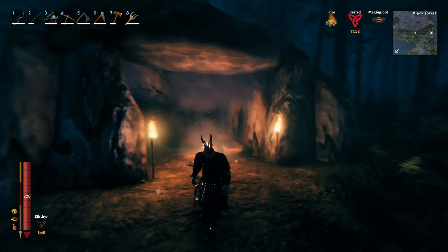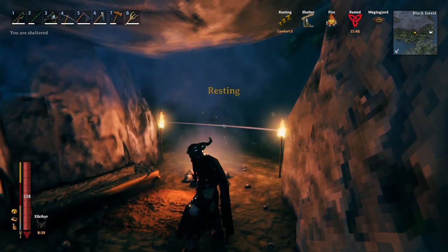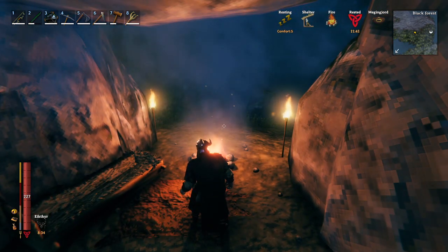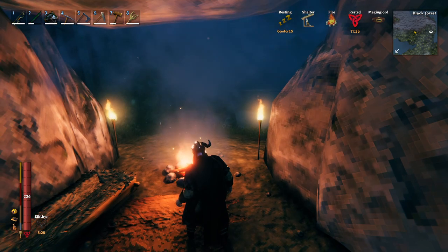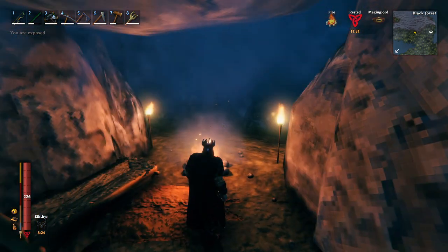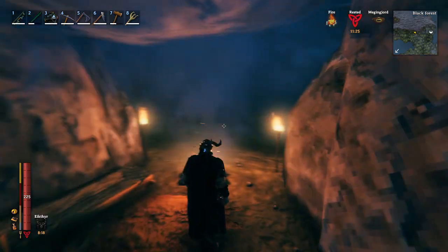When you find a troll cave, you can actually use it as kind of a makeshift base if you need to — throw down a rug, a bed, a campfire, and look, I got my comfort level to five. So you can do that to regain your rested bonus when you're out and about, or throw a bed down if you need to have a spawn point nearby. That's just kind of useful for explorers out there.